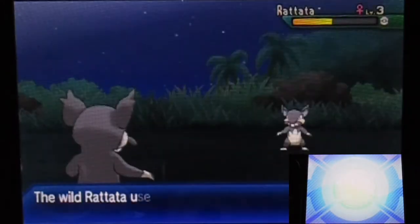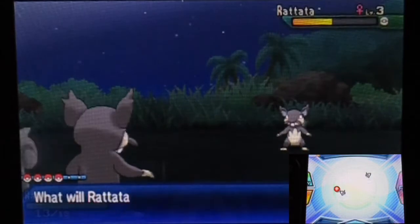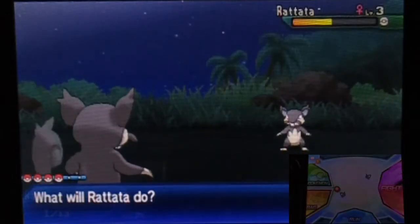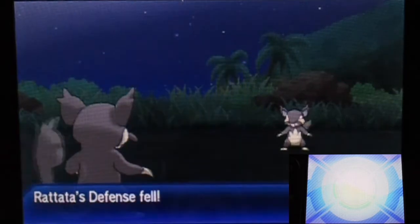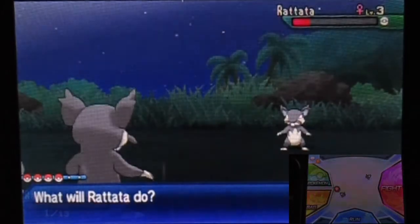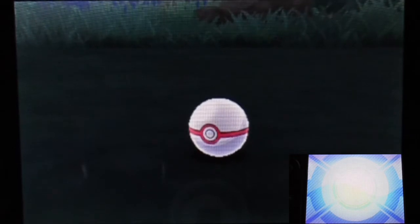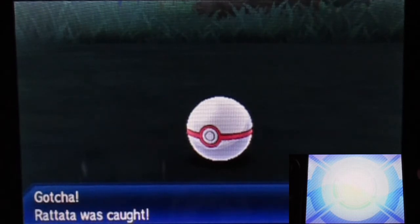Hustle boosts stats but lowers accuracy — kind of really interesting but it can be annoying. The Tackle was supposed to be a hundred percent hit chance but it missed right over there — that's so weird. And for some reason it gave up defense. Okay, well maybe gonna get more people. If it didn't fail — not sure when but we'll see. I might cut that on camera. I hope it's not another Hustle though, because I know Rattata has a hidden ability.